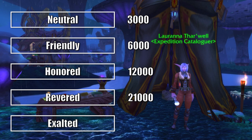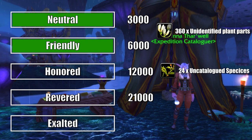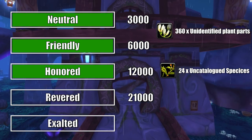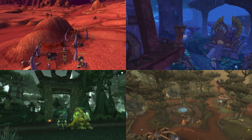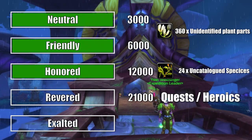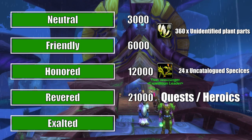Grinding the reputation, you can get straight to Honored by handing in 360 unidentified plant species and then hand in all the uncatalogued species that you got from the previous turn-ins — up to 24 if you have them. Now if you have any quests with the faction, now is the time to do them. They have settlements in Hellfire Peninsula, Zangarmarsh, Terokkar Forest, and Blade's Edge Mountains. Past this point you may run normal Steam Vaults or any of the heroic version Coilfang Reservoir dungeons. Each heroic can be done once a day for at least 2,500 rep for a full clear.